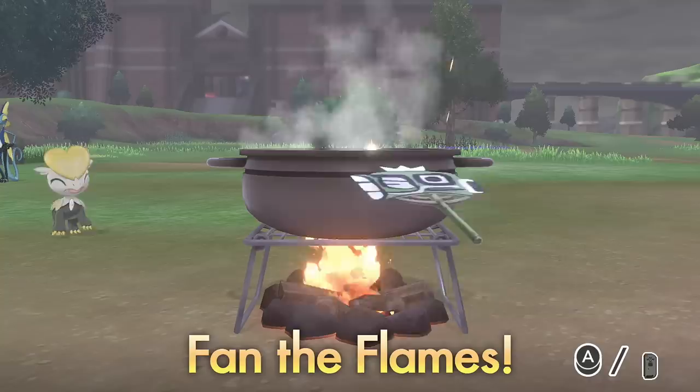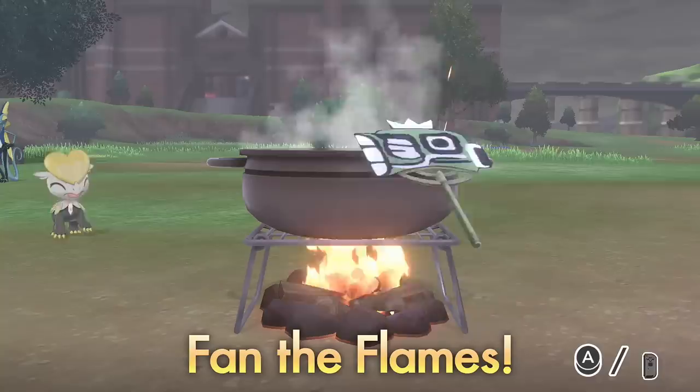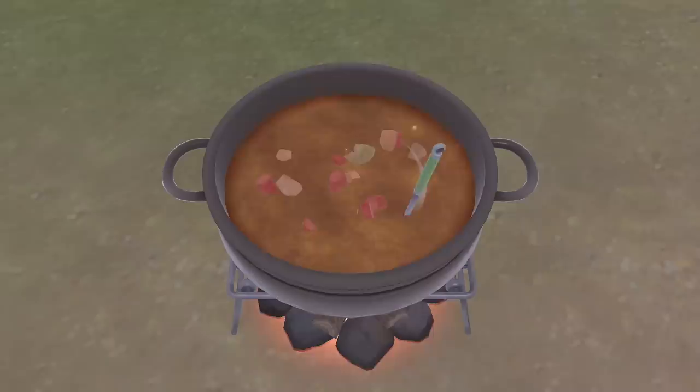For the flames, you want to press A really fast to build up the fire. You want a really big flame, but not a super big flame — just a medium-big flame that makes all the Pokémon look happy around you. Then find a slower speed to maintain that size. If it gets too big, it'll burn and everyone will hate the taste, making it as ineffective as if you did no flapping at all.